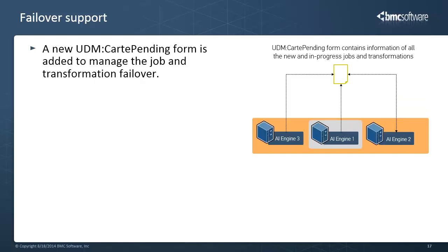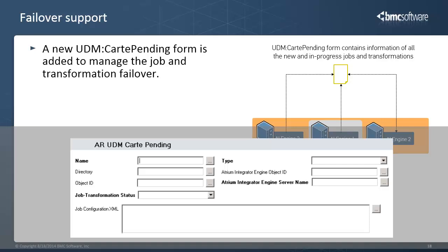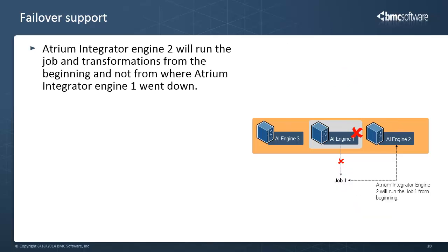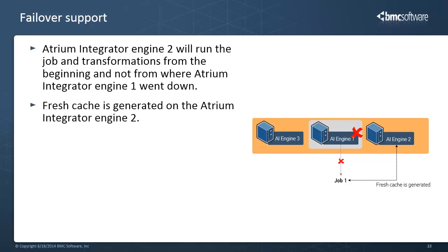Now, let's see how job failover happens. A new UDM carte pending form is added to manage the job and transformation failover. This form contains information of all the new and in-progress jobs and transformations. So when the primary server goes down, the secondary server is set to default in the UDM config form. The secondary server then refers to the UDM carte pending form and picks up all the new and in-progress jobs of the primary server. Atrium Integrator Engine 2 will run the jobs and transformations from the beginning and not from where Atrium Integrator Engine 1 had processed. Atrium Integrator Engine 2 will not copy the cache from Atrium Integrator Engine 1. Fresh cache will be generated on Atrium Integrator Engine 2.